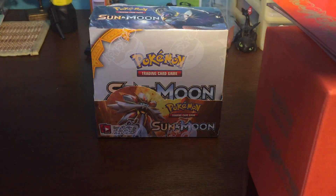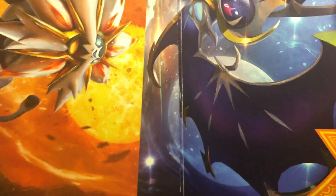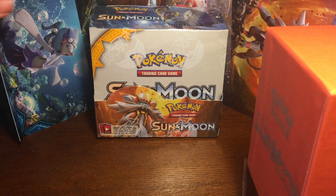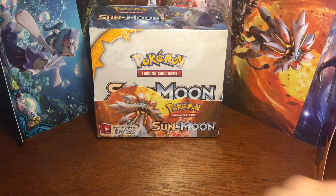So we get all this great stuff. Let's see what's on the poster, which opens up from the side. So we get five pack arts: Lunala, Sogalio, Incineroar, Decidueye, and Primarina.